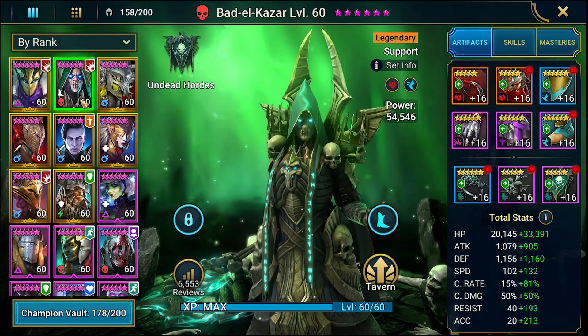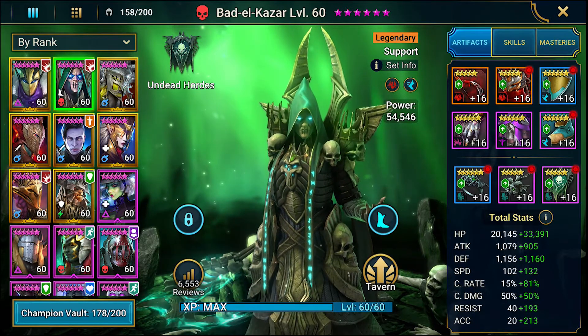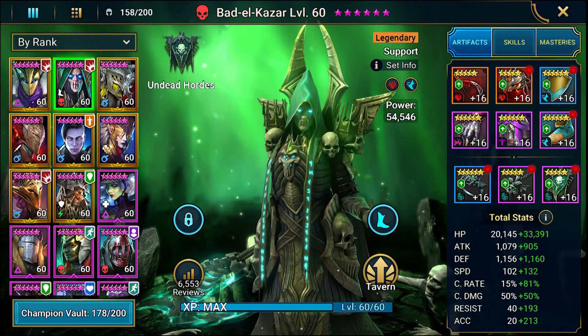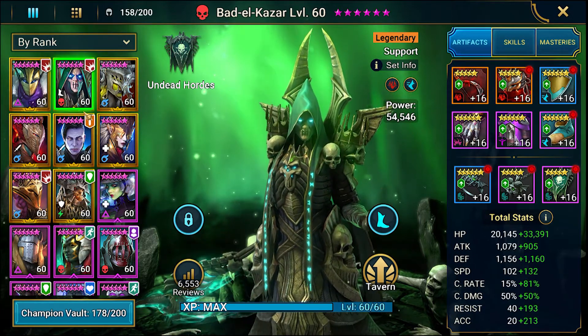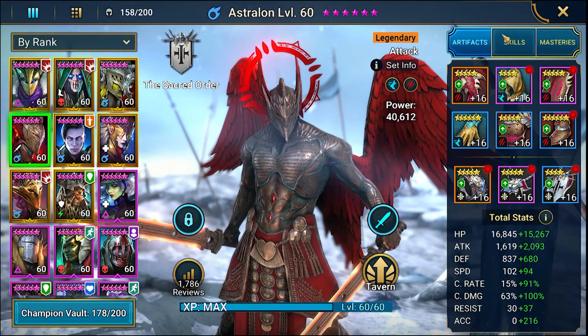There are things you can do as you get six stars — build up more speed, more defense, resistance, and accuracy. Now Astralon — love Astralon, he's amazing.